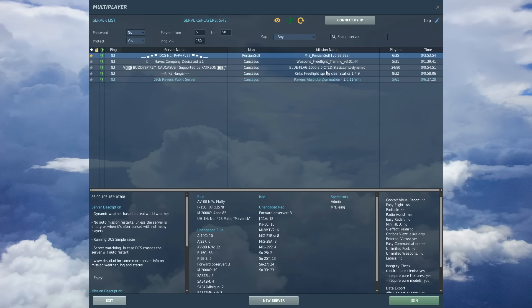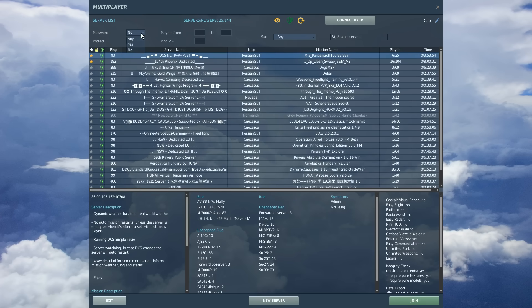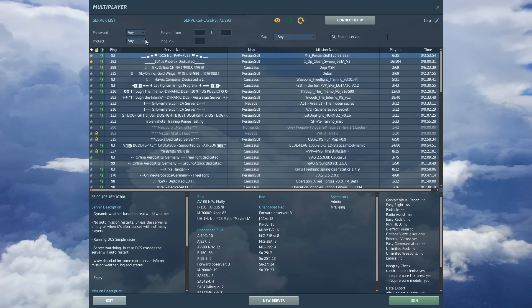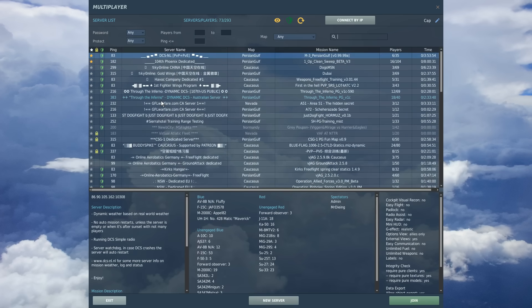You can also search for a specific server - just type in the search box. For example, if I type 'grim' it would find the Grim Reapers public server, though it's not up today for some reason. So that's all I can think of - let's jump into a server. All you do is double click.